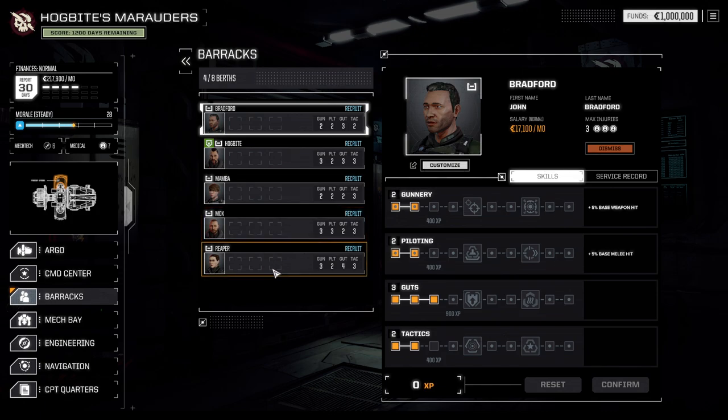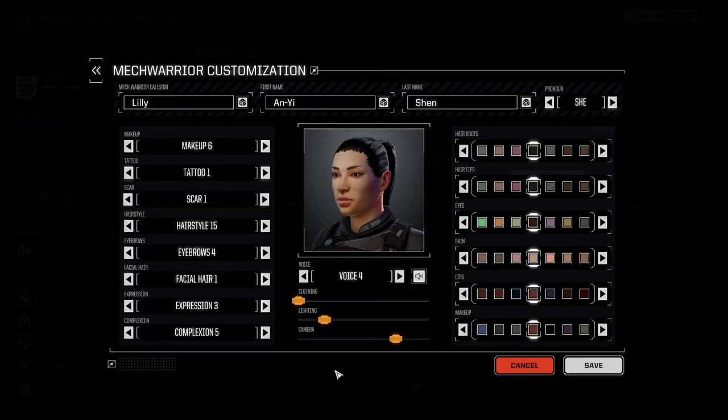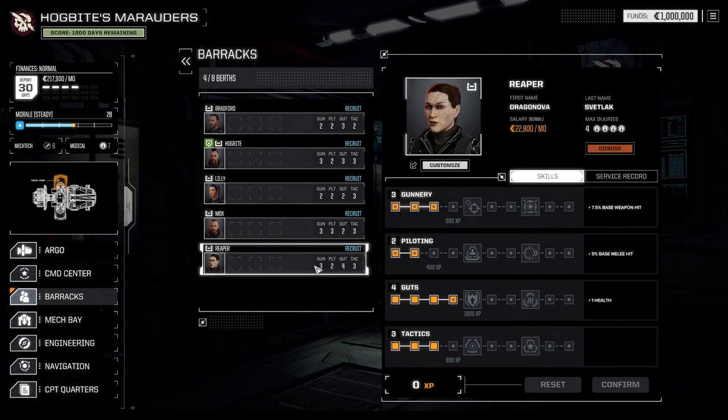He's definitely going to be one of our team. So we've got Mox, we've got Reaper, we've got Hog Bite, and Bradford. For the last slot — potentially Shen. This is Lily Shen, and believe me that is the closest I could get. The amount of hairstyles available that don't fall into the category of homeless person or punk rock band member is astonishingly low. Anyway, we've got Lily Shen, Bradford, Hog Bite, Mox, and Reaper aka Dragonova — that sounds like an awesome team.